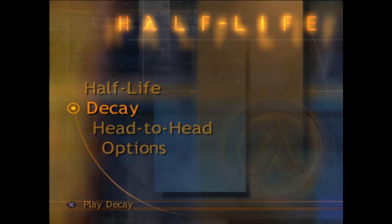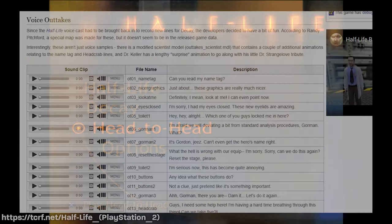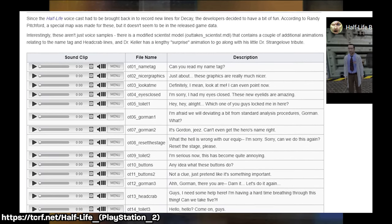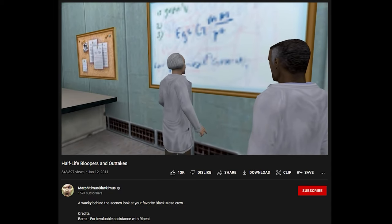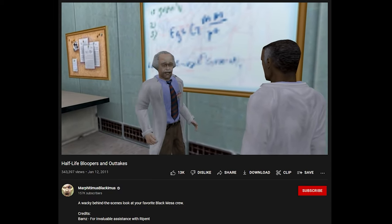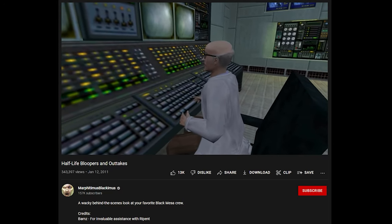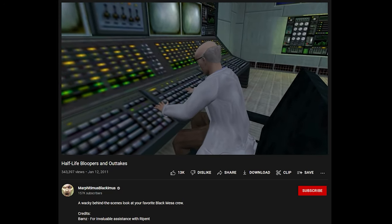The PS2 version also features new main menu music, and on the disc there are voice outtakes and bloopers, along with a few accompanying animations for the voice lines that you may have already seen adapted into video form on YouTube. "Good morning, Gorman." "Crap." "Nobody tell Gabe, okay?"